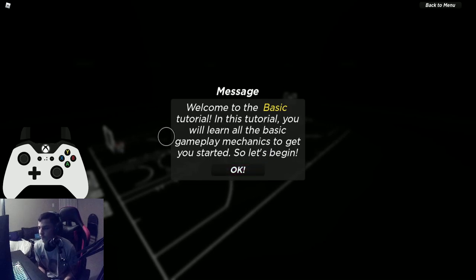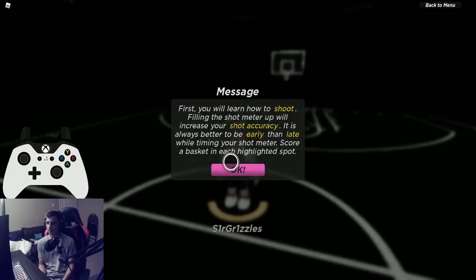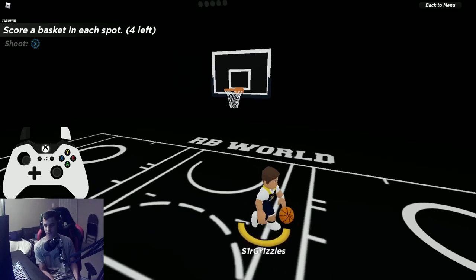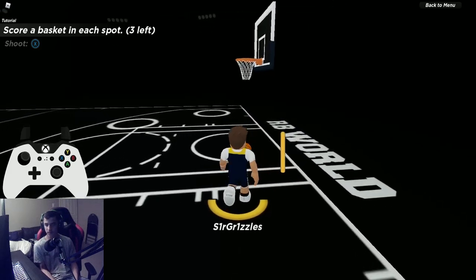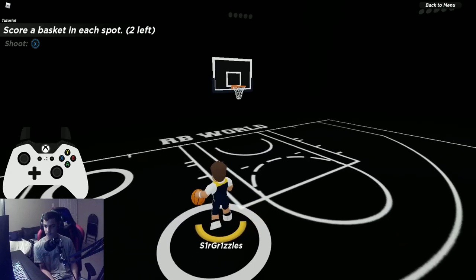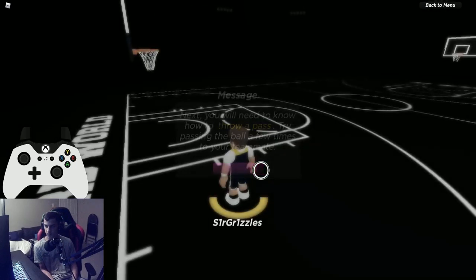Let's go with the basic tutorial. Welcome to the basic tutorial — you will learn all the basic gameplay mechanics to get you started. The main issue people had with this one was the blocking. First up, jump shots from each tile: very simple, nothing really hard to do. On keyboard and mouse it's E to shoot. Everyone should be able to get this on their first try unless the game fails you or you have really bad timing.